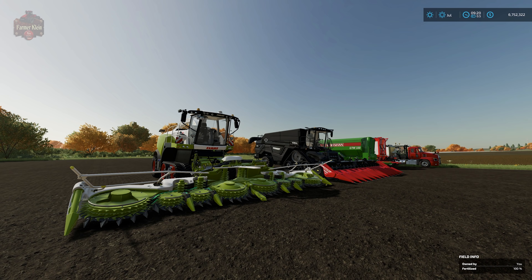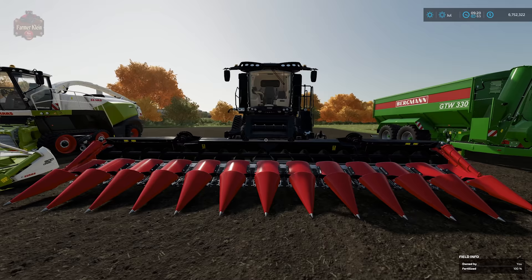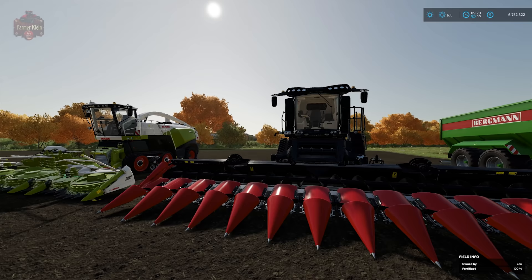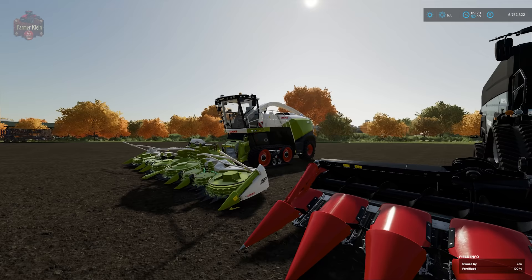Corn is a bit more of a traditional crop in Farming Simulator 22 in the fact that you're going to be growing it for one of two things. You're either going to grow it for its grain, using a traditional grain harvester with a row crop header, or you may choose to harvest the entire plant using a forage harvester and a forage header, which will convert your corn into chaff that you can put into a silage bunker and produce silage.